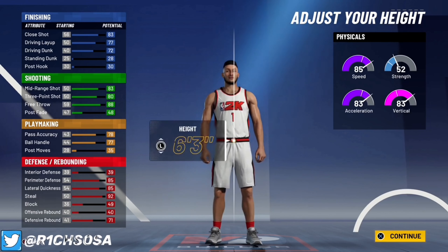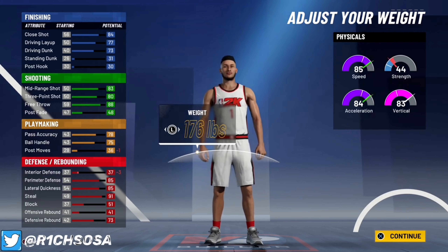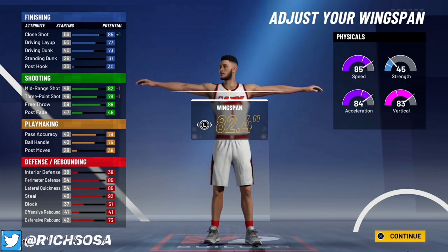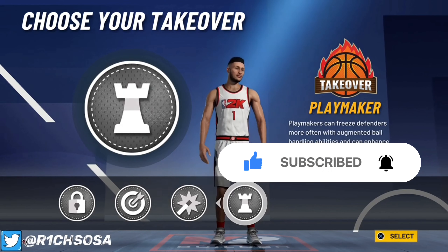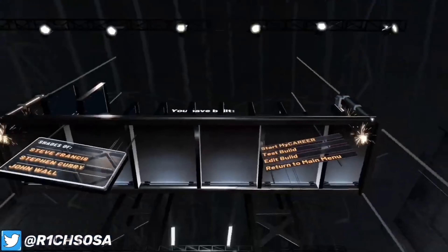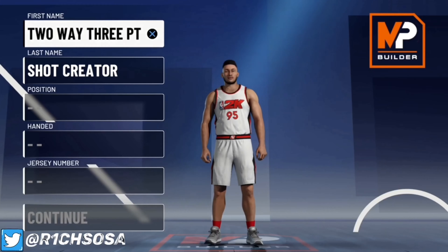For body shape, go with built, or burly if you prefer. Height is 6'5" and looks really nice. For weight, consider how it affects your speed and acceleration — 181 lbs feels like a sweet spot. For wingspan, 82.4 looks really good and gets you the lockdown takeover, sharp shooting, shot creating, and playmaking takeovers. The lockdown is my favorite. That gives us the Two-Way Mid-Range Shooter — consider the lockdown takeover on every build that can get it, especially on current gen.